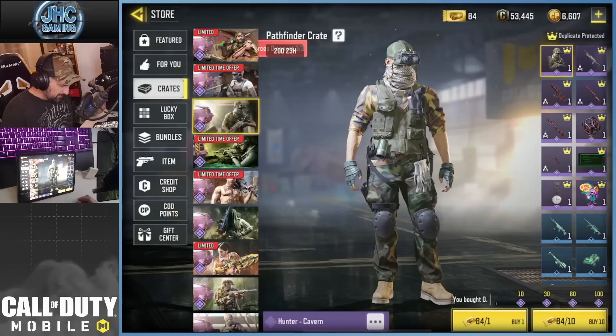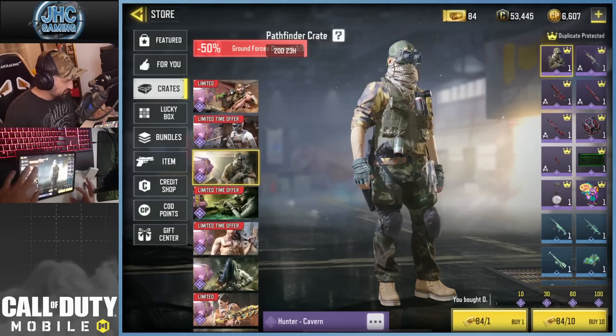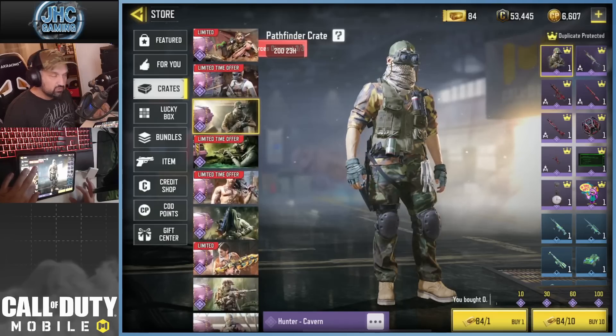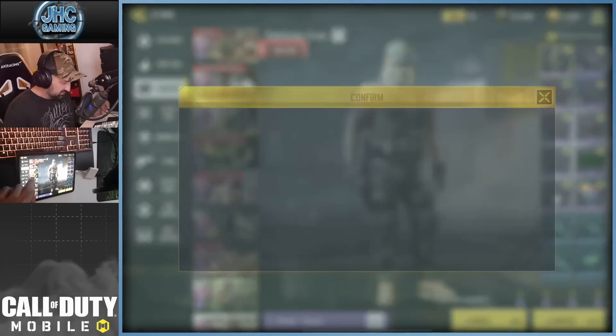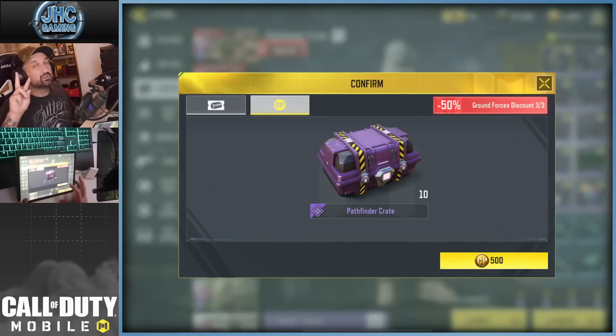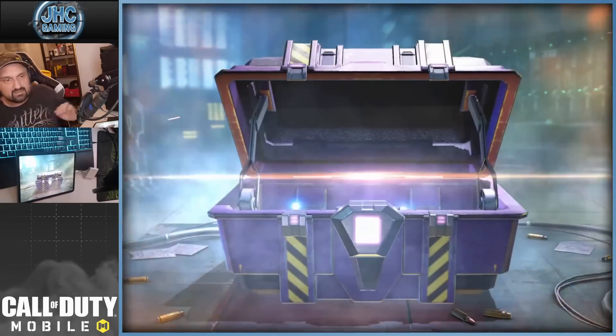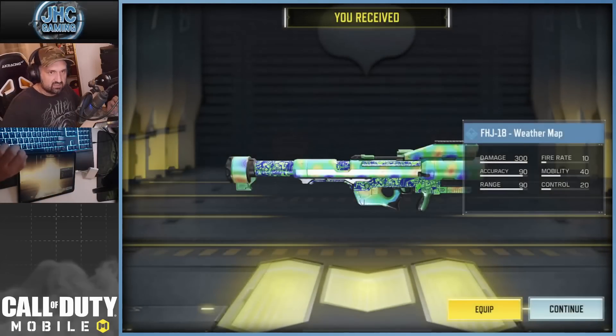I'm gonna buy 10 at a time. I don't want to use my coupons for the first 30 crates - I want to use my ground force subscription deal. They want to offer me CP, but ground force is 50 off so I can get 10 crates for 500 CP, three times. That's going to be 30 crates, two guaranteed epics in 30 crates. All right, it's a start guys, it's a start.